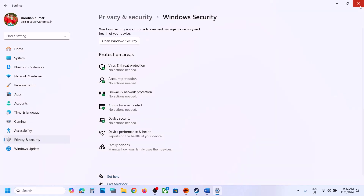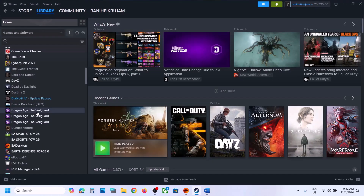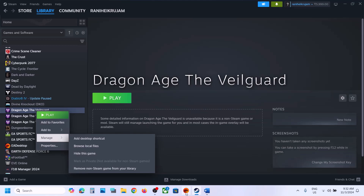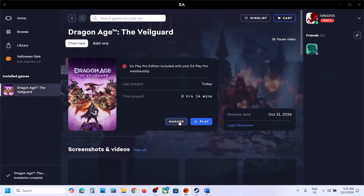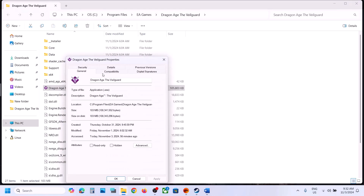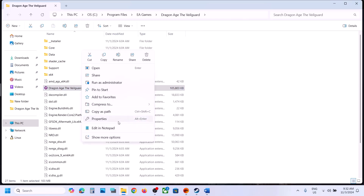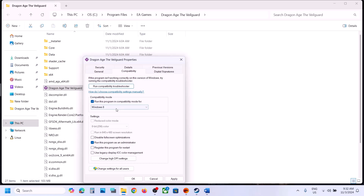The next step is to run the game as an administrator from the game installation folder. For Steam, right-click the game, select Manage, click Browse Local Files. For EA App, go to Manage Properties and Open Folder. Then right-click the game EXE file, select Properties, go to the Compatibility tab, and check the box that says 'Run this program as an administrator'. Hit Apply and click OK. If that doesn't work, check the Windows 8 compatibility mode, apply, and check. If still not working, try Windows 7. Also try checking 'Disable full-screen optimizations'. If none of these work, uncheck all boxes, hit Apply, click OK, and follow the next step.